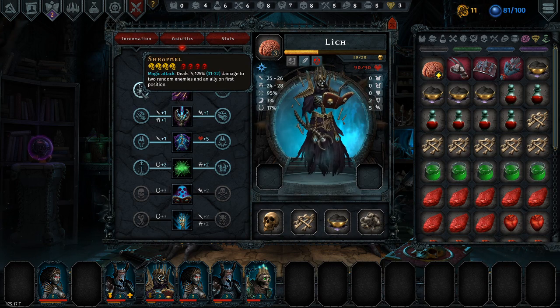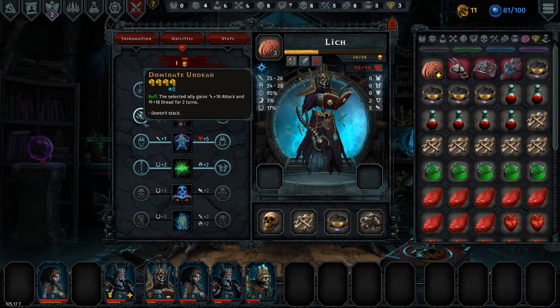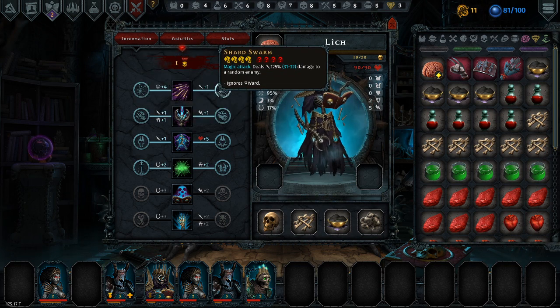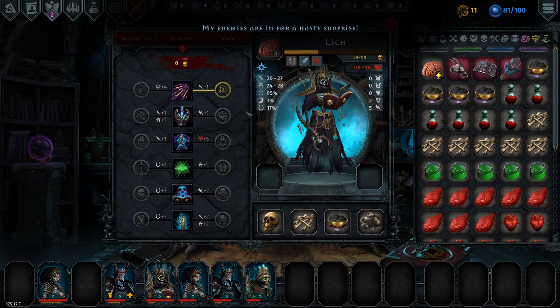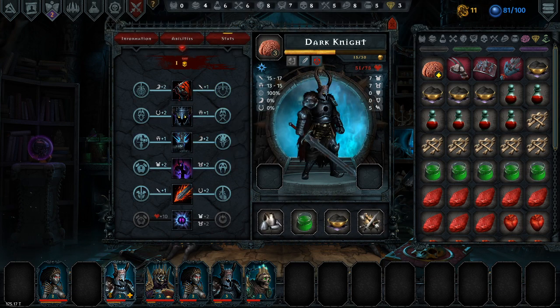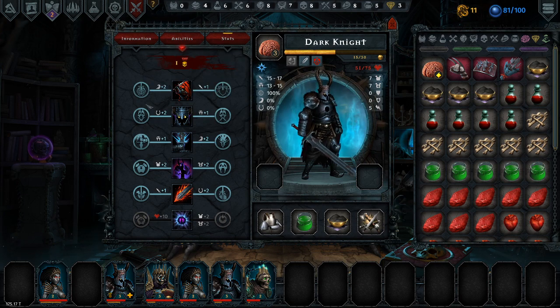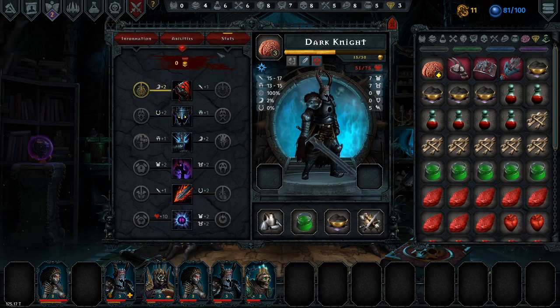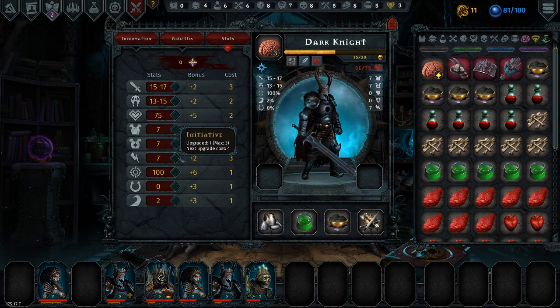Then the wonderful lich can have two bonus points - some evasion and some luck. There's an ability that deals magical damage to two random enemies and an ally, and another that deals damage to one random enemy ignoring a ward. We'll give the lich that ability - these are in for a nasty surprise. And my dark knight - I want to go with that ability again and give some more initiative so at least you attack sooner.